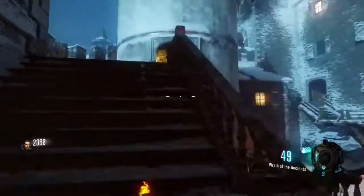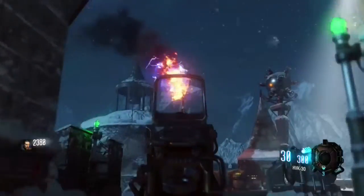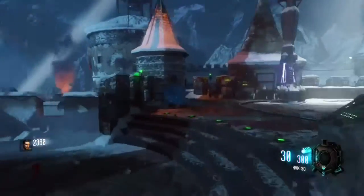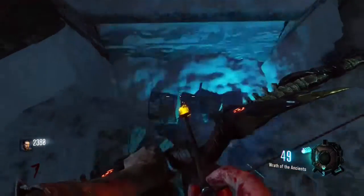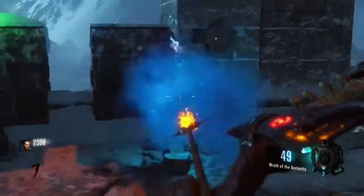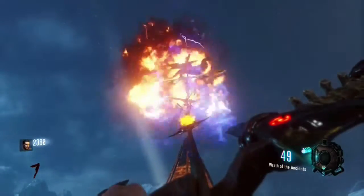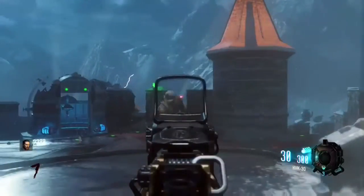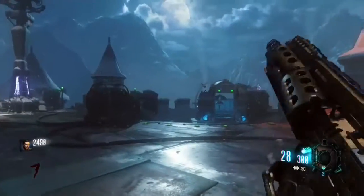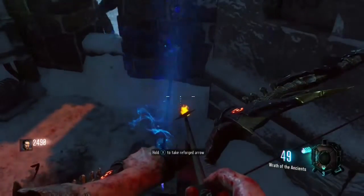Now you're going to want to go pick up your reforged arrow. Once you pick up your reforged arrow, you're going to want to head down to Undercroft. The way that you pick up your reforged arrow is you're going to go right here, hold X on this — and that's going to take the broken arrow and bring it up to the top of the weather vane. It's going to start spinning around a bunch, and while it's spinning you just need to wait for it, survive, and then pick it up. It doesn't take long.